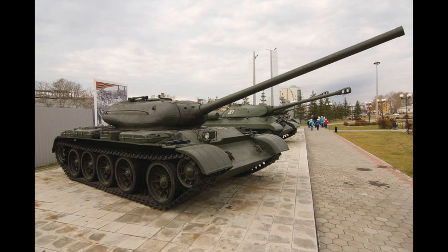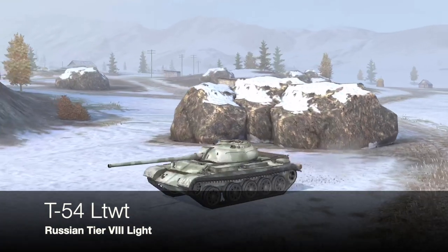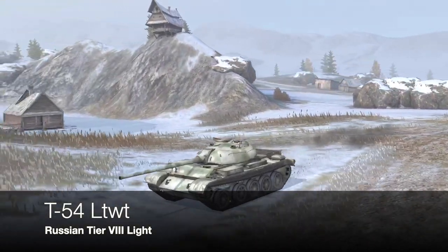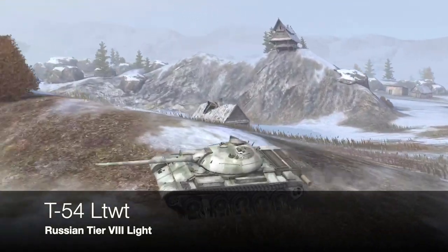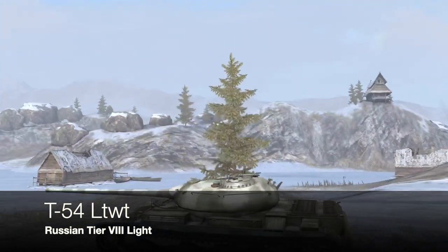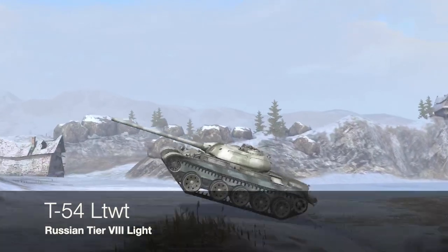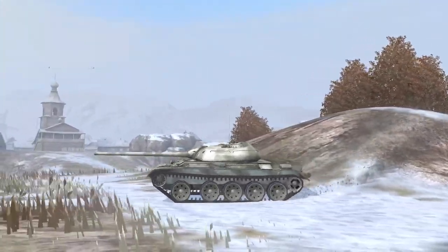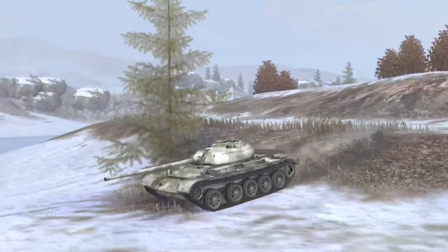The Russians were tinkering a lot at this stage with the T54 chassis and hull, and they eventually moved on to a proposed tank — the T54 lightweight. It was meant to be similar to the Mod1, but as you can see it has a smaller hull and a completely different turret, intended to be a lighter version of the Mod1.